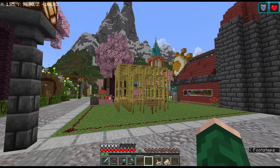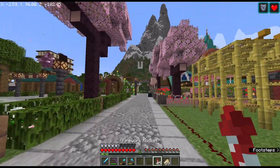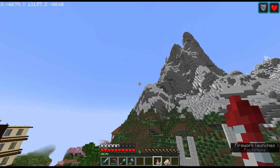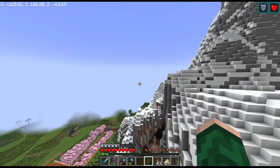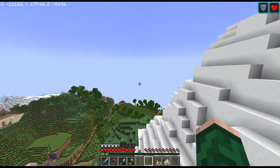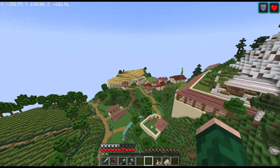BB, what are your rough ideas for materials or style? I kind of want to use spruce and cherry wood. I built a prototype in a super flat creative world before, where I also made a tower out of stone. So those are the main materials I want to use. I have a lot of them, so I'll just go get them at my base.